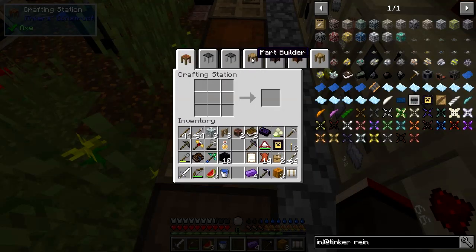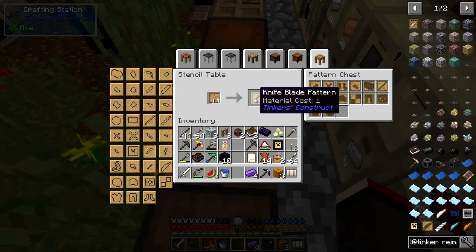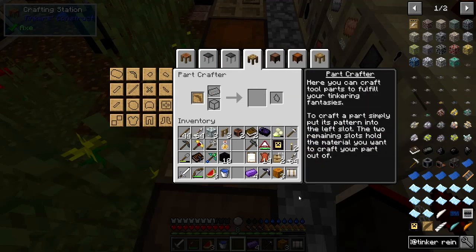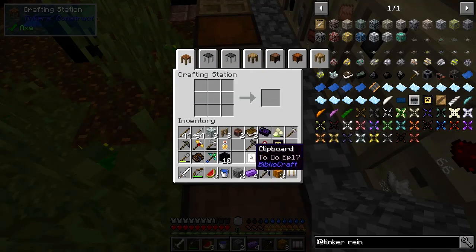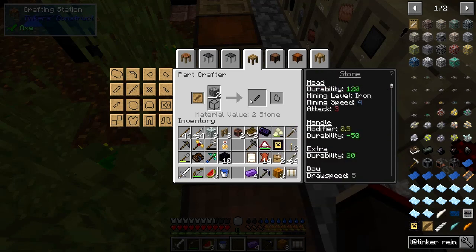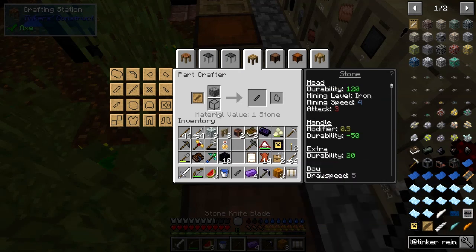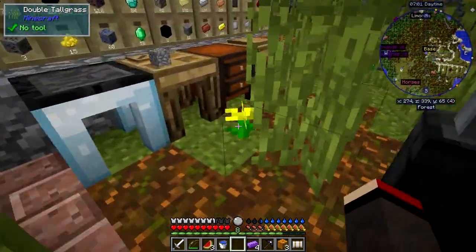Next I want to make the shuriken. For that we need a stencil table — take the knife blade pattern and shift-click it into the pattern chest. Go to your part builder with one piece of cobblestone and put it in with the blade pattern to make a cast. The material cost is only one, good. Then we put it down here and we'll smelt some aluminium brass — it's by far the cheapest way of doing this.